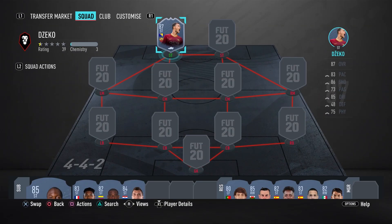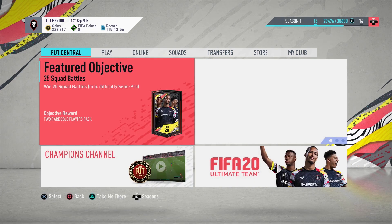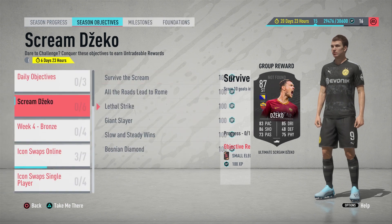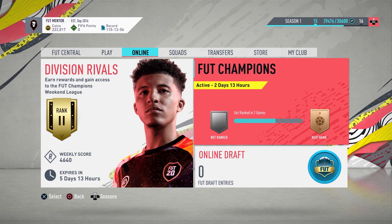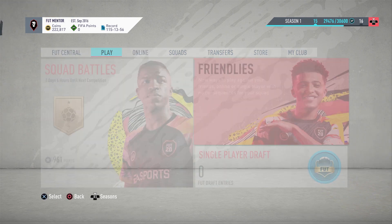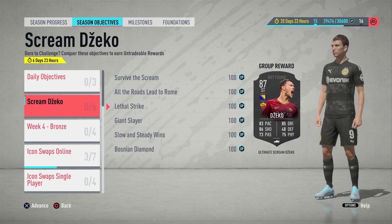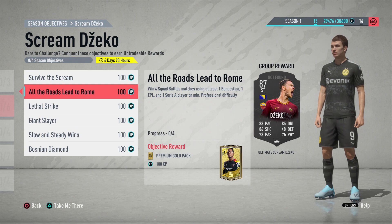The first objective is score 10 goals in online survival. All you have to do is go into Play, then Friendlies, then select Play Online and click Survival — I think it has to be against a random opponent on FIFA Ultimate Team. That shouldn't be too hard. The next one is win four squad battles matches using at least one Bundesliga, one Premier League, and one Serie A player on professional difficulty. It's going to be just a bit annoying playing four squad battle games, but it's only on professional difficulty so we should all be able to do that easily. If you have a full Premier League team you can just add in a Serie A and Bundesliga player somewhere and get it completed.